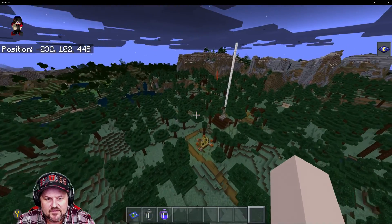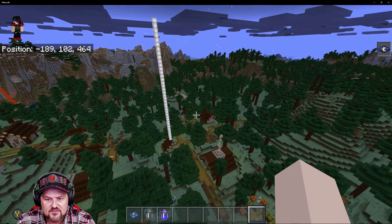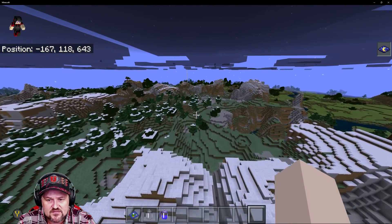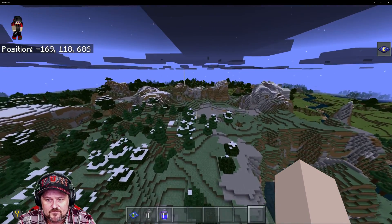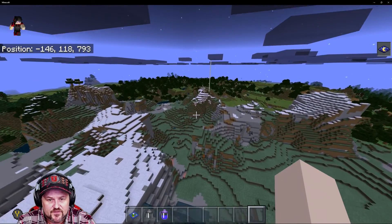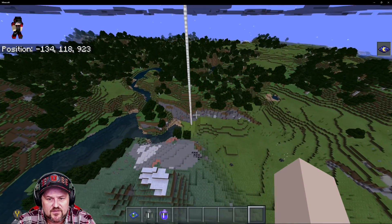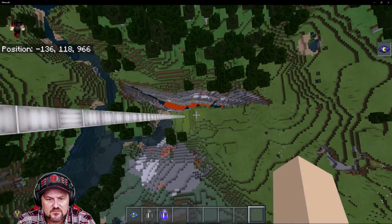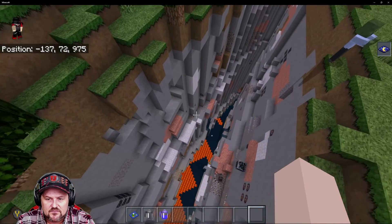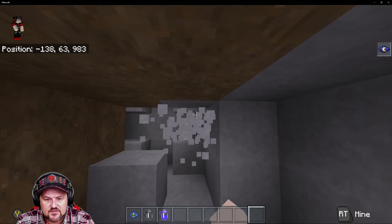You've got yourself a village in the taiga biome — not a mega taiga, but there's a really mountainous area here where you could find lots of emeralds. This ravine right here is actually a pretty decent one — easy to get to iron, emeralds, lapis, and all sorts of stuff. Let's see what's in here.